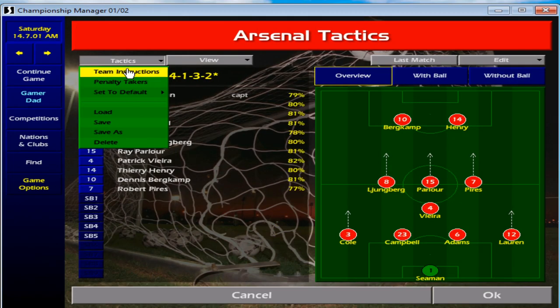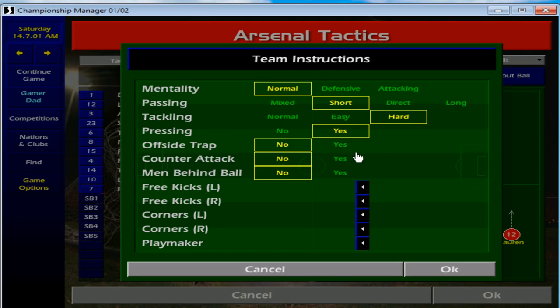In terms of the team instructions going down, I think everybody does this in terms of Championship Manager 01/02 players. They always seem to go for mentalities attacking. Passing, I prefer short. Tackling — and this is something I've learnt from CM0102 players — always keep it as hard. Pressing: yes. Offside trap: no. Counter-attack: yes. Men behind the ball: no. I would leave it like that.